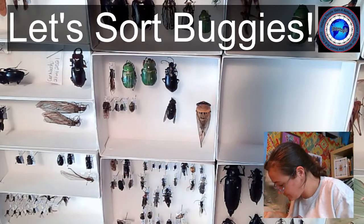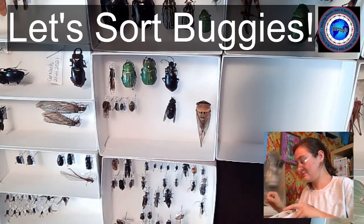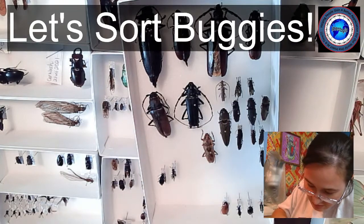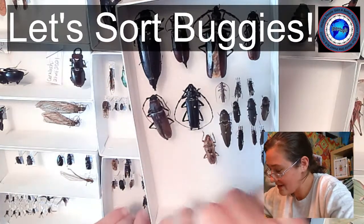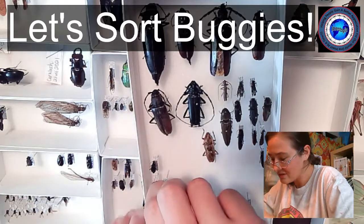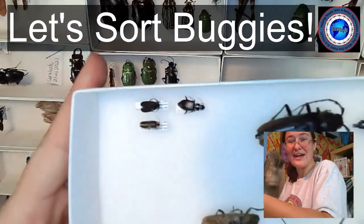We've got lightning bugs, diving beetles, weevils, and scarabs. I'm making sure everyone in this tray is going to be a beetle — going through and pulling out anyone who's not a beetle. This guy's a ground beetle. Hey, we've got another species of firefly — we can put the fireflies next to each other. Look how small the fireflies are in comparison to the longhorn beetles — that's wild!